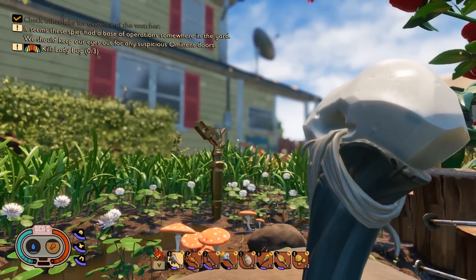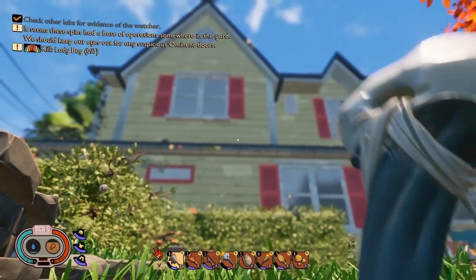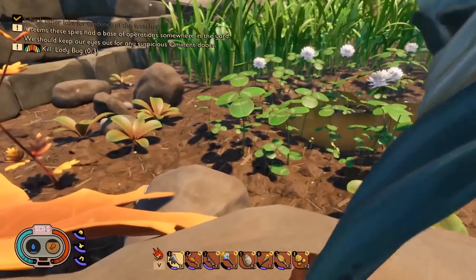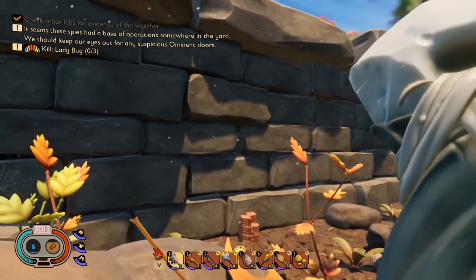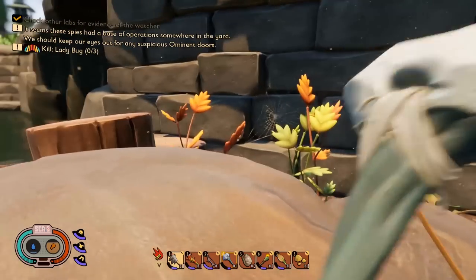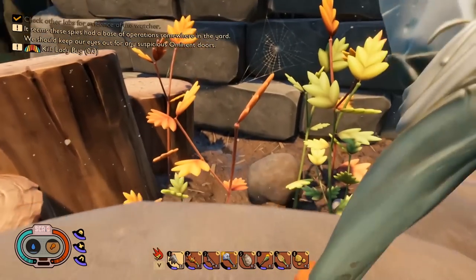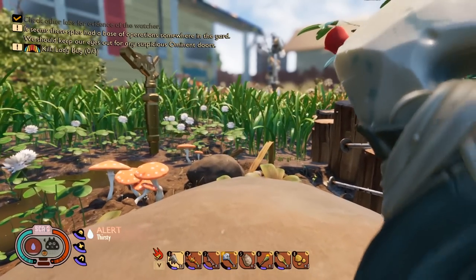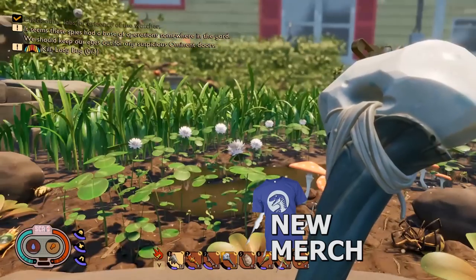Hello again, friends and fans. Raptor here, welcome to the backyard in Grounded. There is the house, there is the sprinkler, this is the flooded zone, and over there is a hidden base. There are many different hidden bases inside this game. At this point, we've come to the end — there's nothing else for us to do except continue building bases.